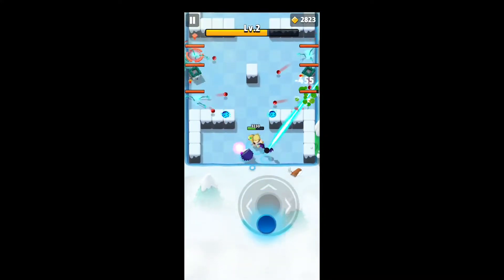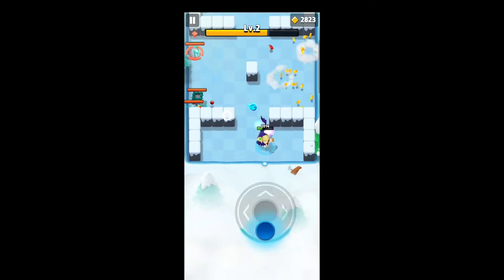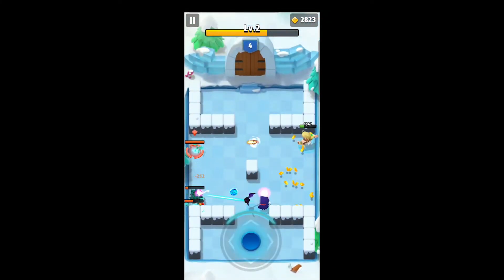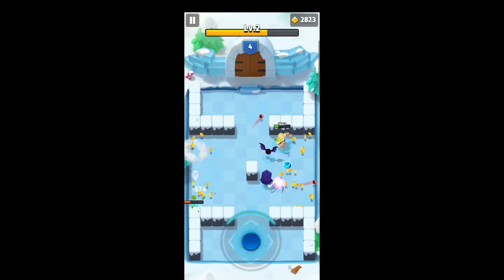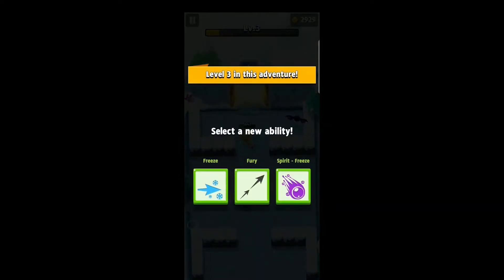There's going to be an enemy that is definitely maximum priority, but first: the dead hands, which are essentially taking the place of the carnivorous plant. They stay in one spot and don't move, but they shoot three projectiles depending on their hand position, which does shift and change a little bit but not too much.